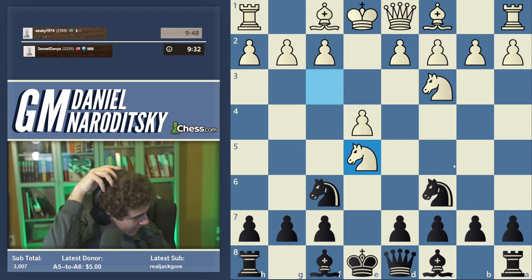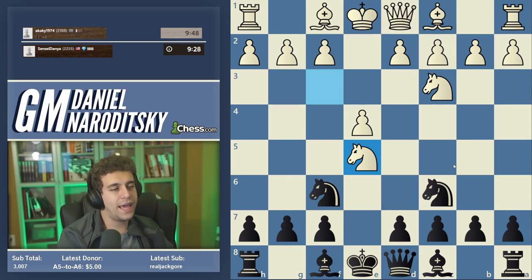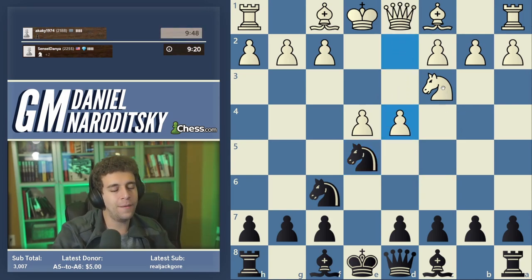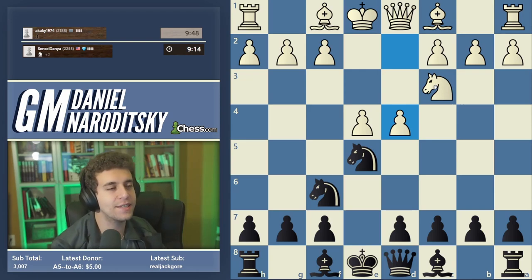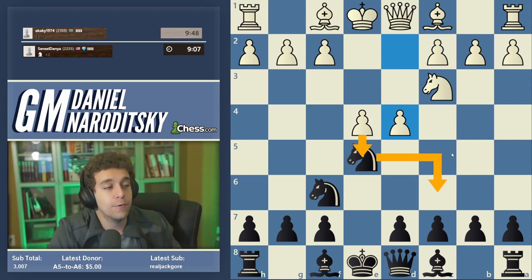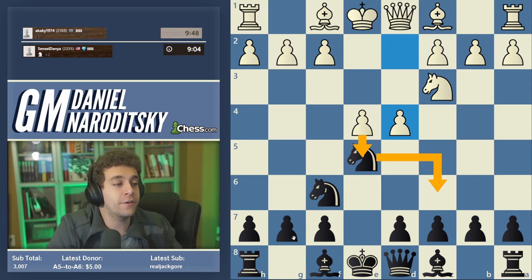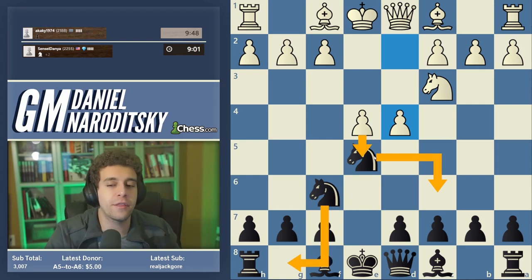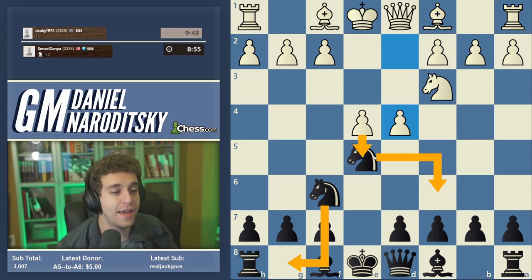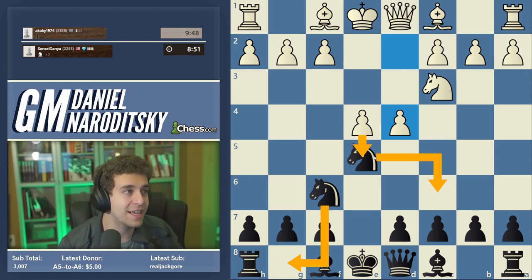I haven't reviewed this in a very long time, but we're going to play a variation that allows us to avoid much of the theory. We accept the Halloween Gambit and white plays d4. If we analyze with an engine — I honestly forgot what the best line is — I think the best line is to keep the extra piece. You drop the knight back to c6, white pushes e5, then you tuck the other knight to g8.